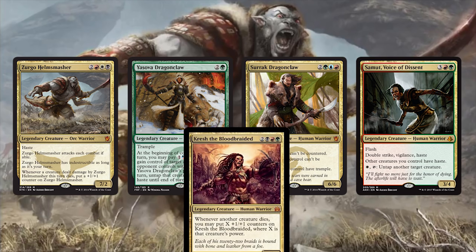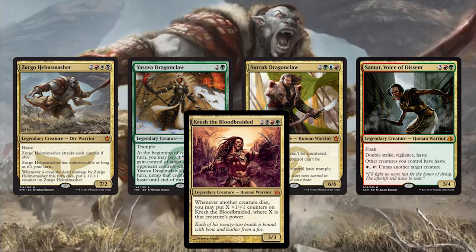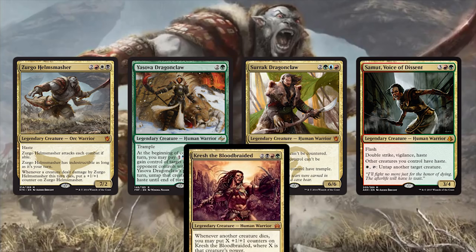Speaking of warriors, where would we be without good old Kresh the Bloodbraided? In a deck full of 1/1 warriors, Kresh is going to perform like a fiend — tokens die before they disappear, which satisfies the death trigger, so Kresh is going to go ham. If we're going to run a bunch of legendaries, some of them should synergize with what we're trying to do — good thing we have some sick warrior support among our warrior legends.